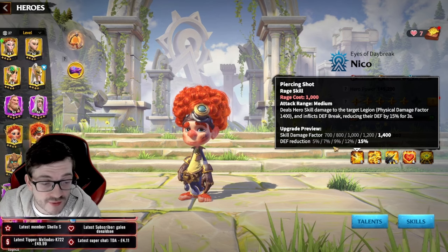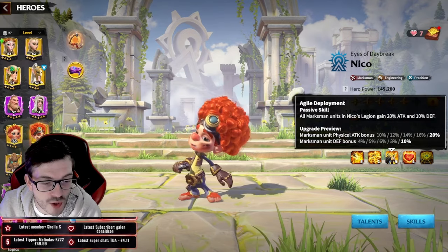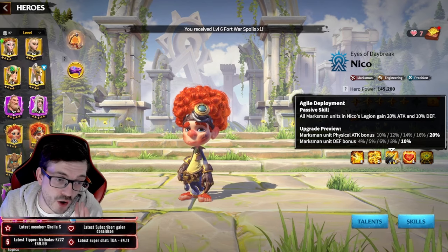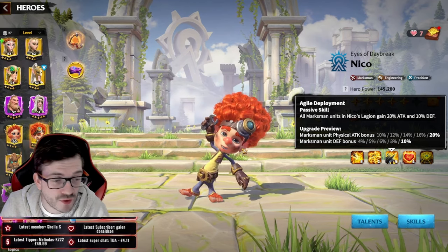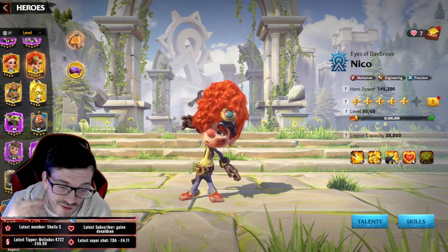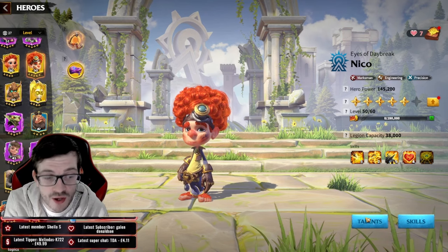Once Niko's first skill hits five, you'll use him a lot more. Push him straight to four stars and put your sculptures into the first two skill slots — those are the ones you care about in both PvP and PvE. When Niko is at 5-1-1 you have options: run Guan Win as primary with Niko behind, dealing a ton of damage together on behemoths.